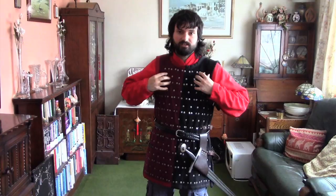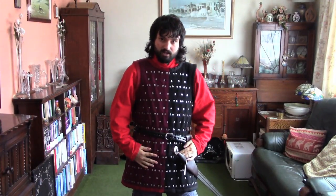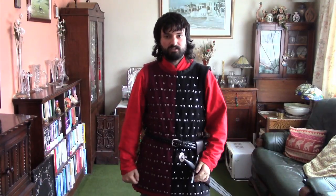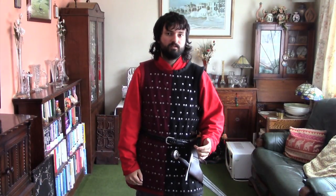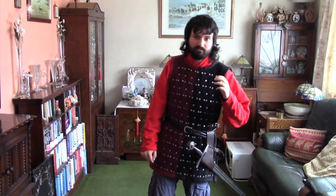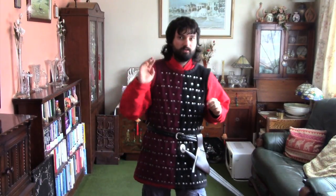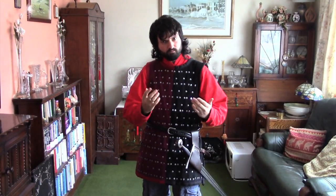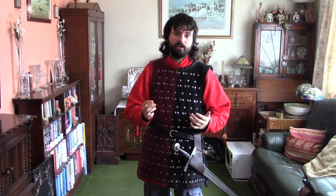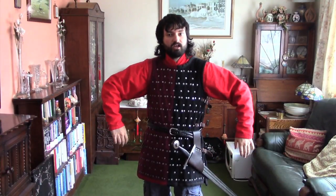You'll see this brigandine armour — it's not studded, it's brigandine, these are solid plates underneath. As you can see, this is coloured too. So even items of armour, such as gambesons and brigandine, can be coloured as well as clothing, so that you can distinctly recognise people on the battlefield. You'd sometimes get family insignias and other things that can distinctly identify a particular person. Most especially, you can identify someone's nationality from the distinct equipment they have, and most especially colours.